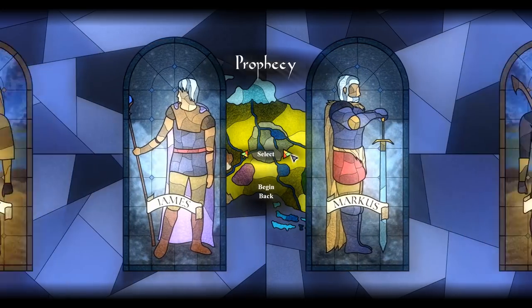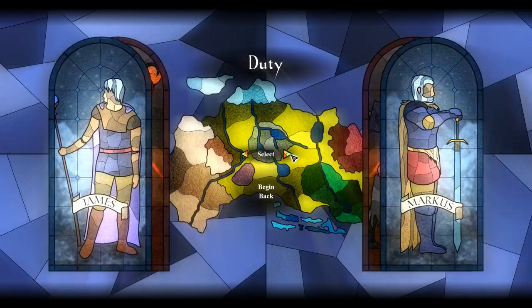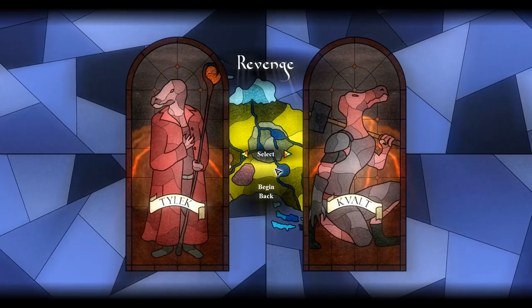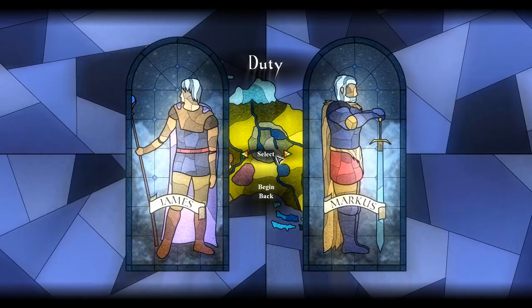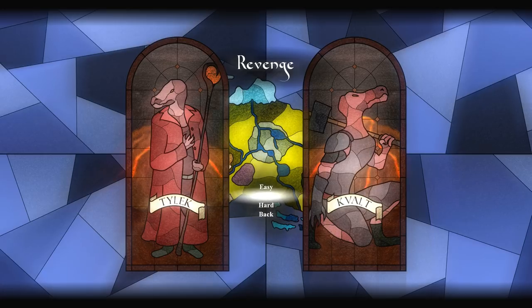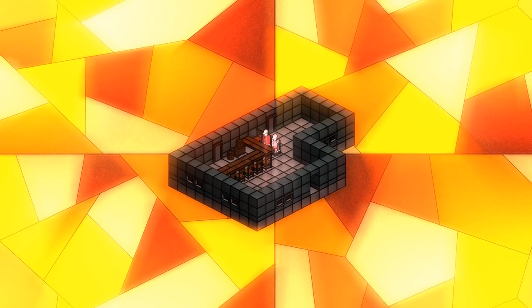I could select Revenge, Duty, Prophecy, or Redemption. Let's go Revenge. We could be James and Marcus or it could be Tylek and Kvalt. Kvalt! Let's just go on normal. So apparently this is like a CCG RPG kind of situation, like a weird voxel world.